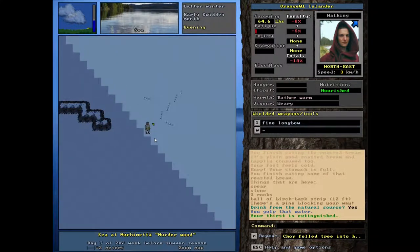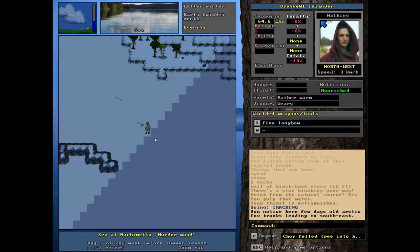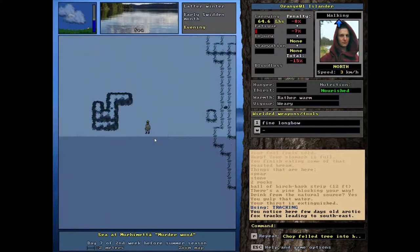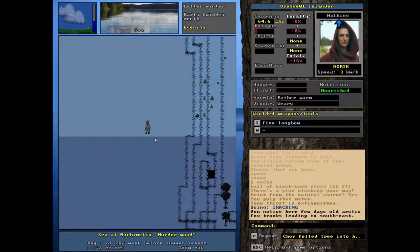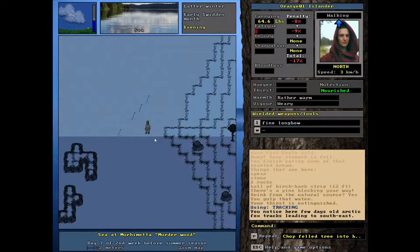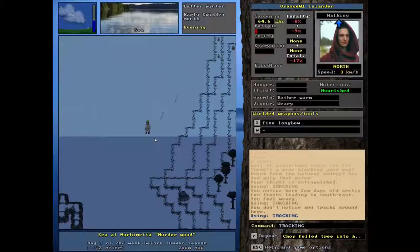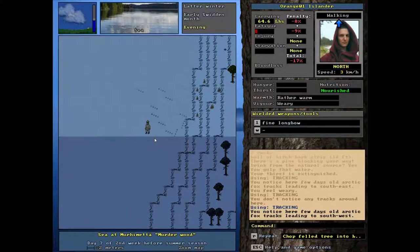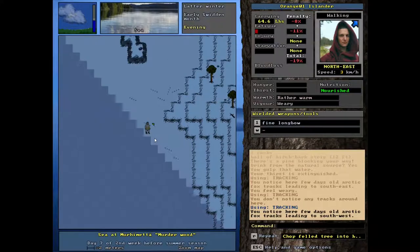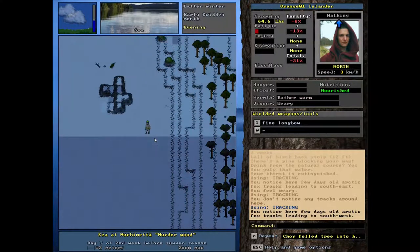We can possibly trap ourselves some food. That's a few days old track. We'll just kind of follow the water here because that's why I remember kind of how we set it up. What's this track? These are old tracks. I think we're getting close though — isn't this... yeah, this is our little outcropping.